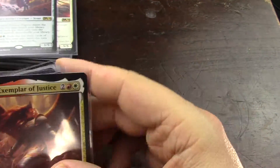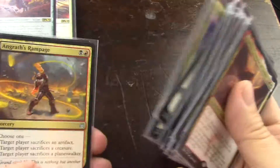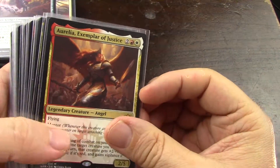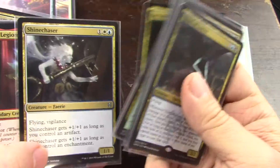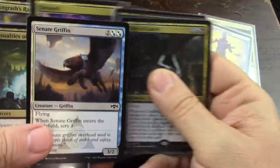Now if I count just by mana symbol, let's count white — sixteen white. Then blue — I'm sorry, I'm doing something wrong here — fifteen. So I've got a lot of white and blue — nineteen. I hope I have more red than I have in the main cards.